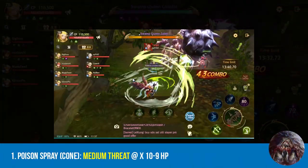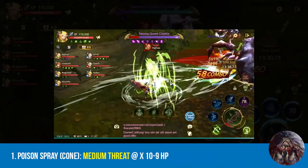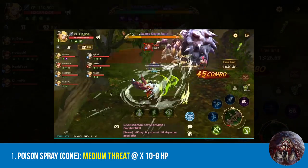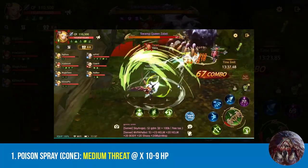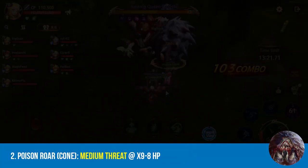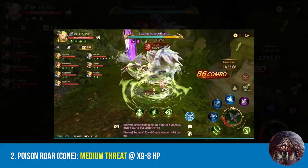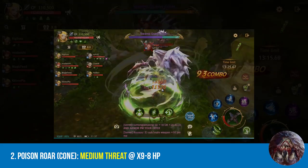Down to the list of skills for Zabel and Cassette: number one is the poison spray. For this one, you just need to stay at the back always — it's always best to stay at the back for this stage. Otherwise, you just have to tumble in. Second is the poison roar. Similar to the poison spray, just stay at the back. Otherwise, tumble in.